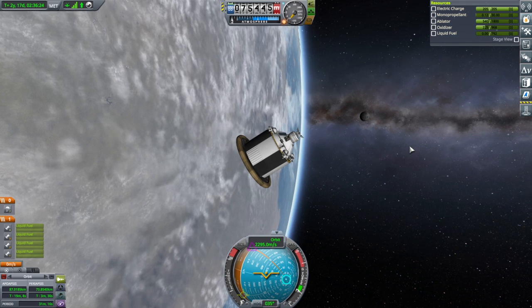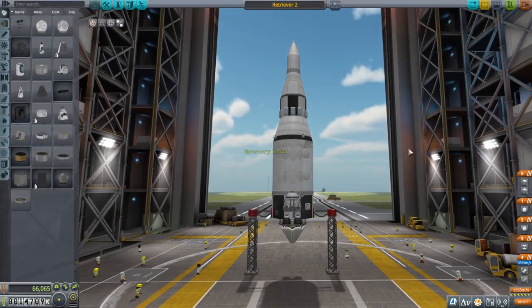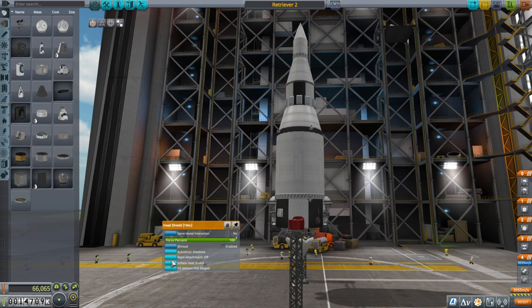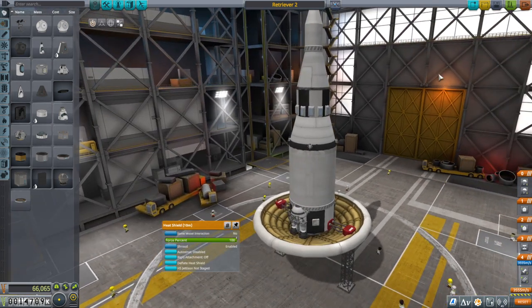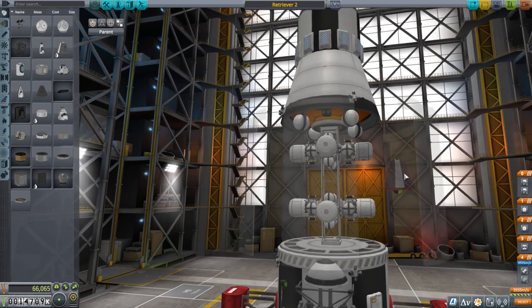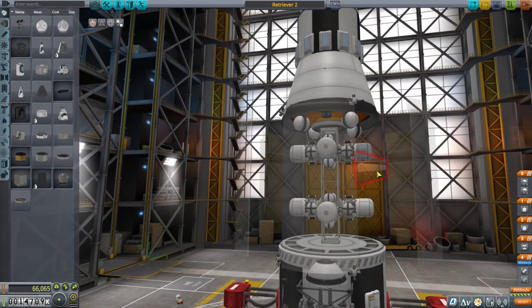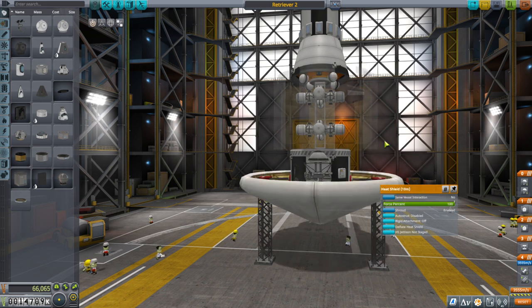Let me cook something up in the VAB to handle all of these. This is Retriever 2 — it has two Bobcat engines at the bottom, an inflatable heat shield at the bottom, and everything including the top section is supposed to be recovered, so it's a pretty long craft. The tugs are attached here, and mainly we're expecting to recover Mark 1 pods or equivalents, which will be docked on all sides. The claws will grab them and the inflatable heat shield will cover everything, as long as it's balanced.